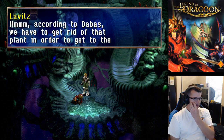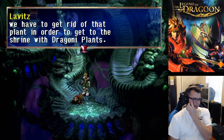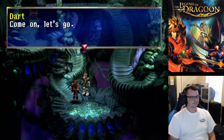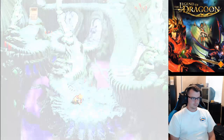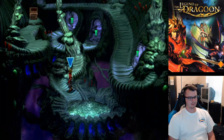To get rid of the plant in order to get to the shrine — and that's where the Dragone plant is. We have the water now, which I forgot about. Now we can get back out of here.